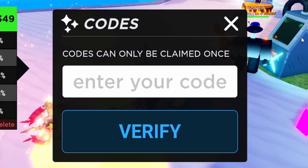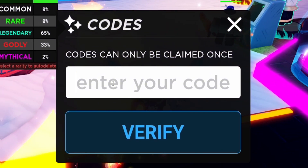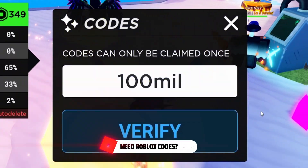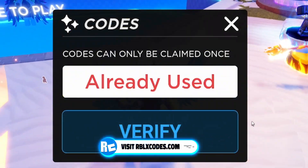After that, you're going to want to redeem the code 100MIL — that's 1-0-0-M-I-L. Redeem that code and click on verify. Once you've redeemed that, go ahead and redeem code DIVINE — that's D-I-V-I-N-E.